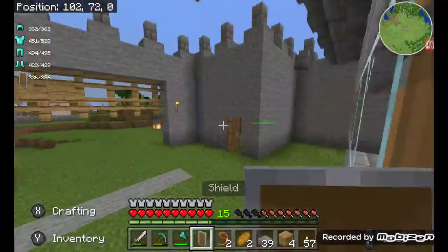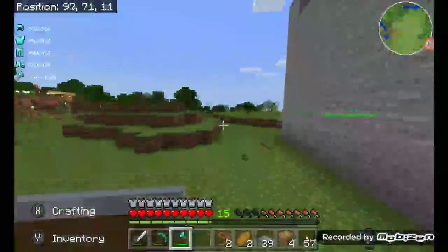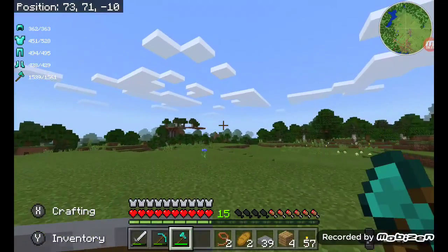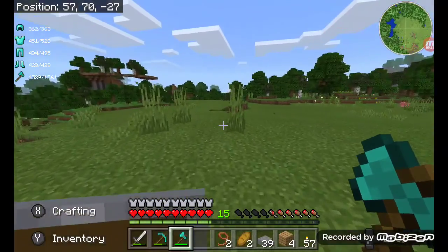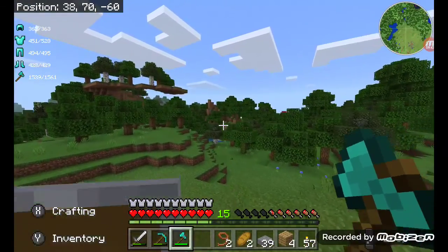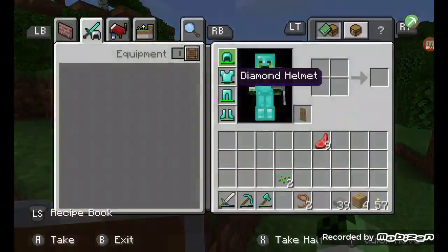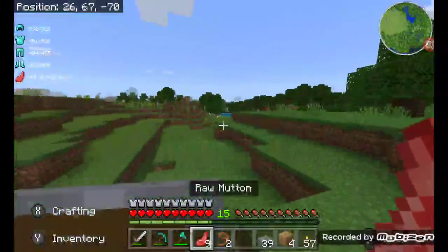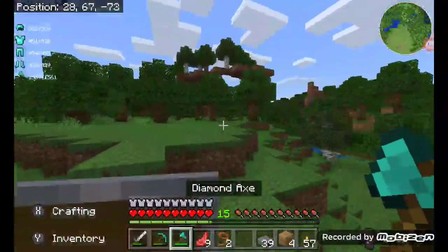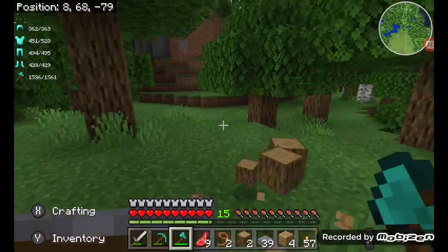I'm gonna do some adventure and go outside to look for more stuff. I'm ready — though I should have gotten a diamond sword. I need to make an enchantment table. This is a weird seed, guys — if you want to check it out, I named it so you guys know. I'm gonna run out of food soon. I can get more wood — wood always comes in handy.